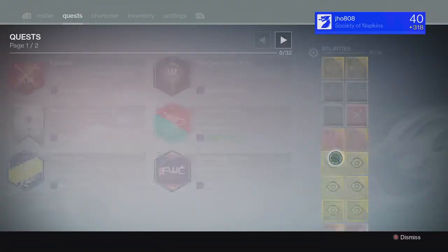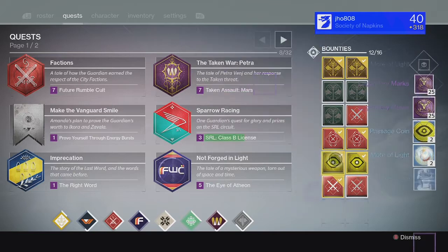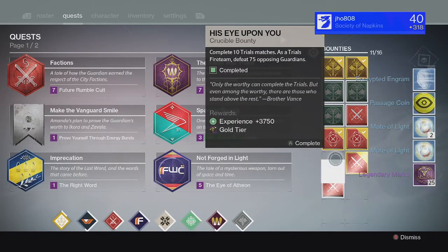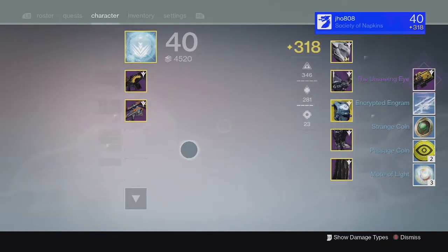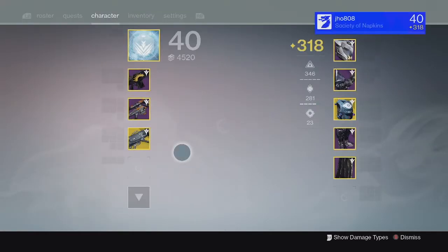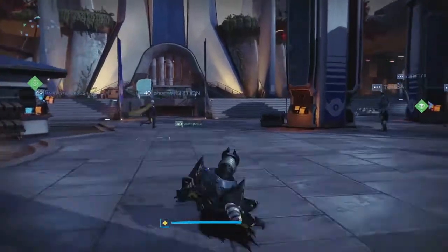For my last set of Trials bounties from the week, we got more Passage Coins, Motes of Light, and Legendary Marks. From the Silver tier, we got unlucky again. And then from the Gold tier, we ended up getting another weapon — the Unseeing Eye Machine Gun at 303. Pretty solid Machine Gun in my opinion, but I already have multiples of them, so nothing big or special on that one.